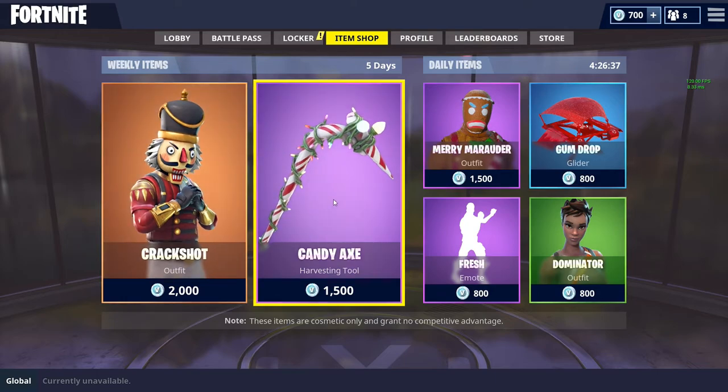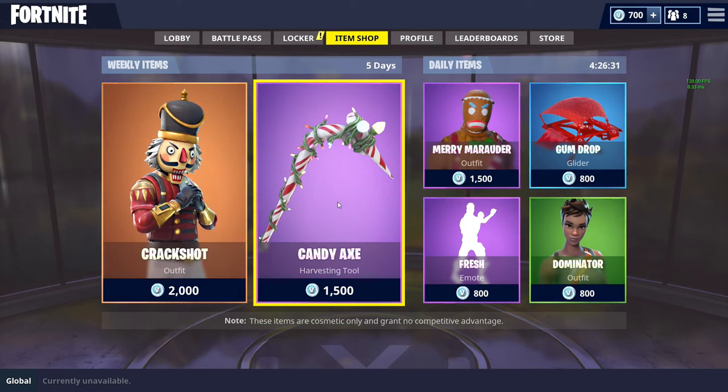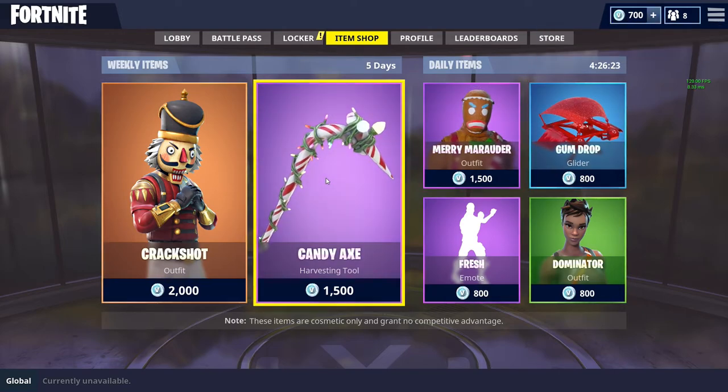Right now for this week we have the Crack Shot and we also have the Candy Axe. The Crack Shot is 2,000 V-Bucks and the Candy Axe is 1,500 V-Bucks. One other thing I'd like to let you guys know is there are two ways to earn V-Bucks if you don't want to pay for them — you can level up in PvP or you can play the PvE mode and get a lot of V-Bucks from there as well.